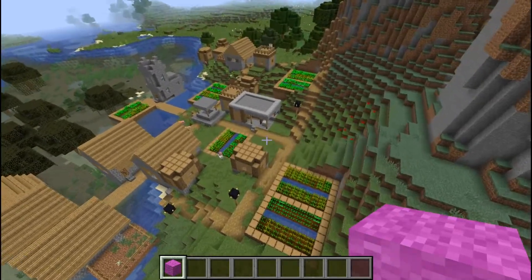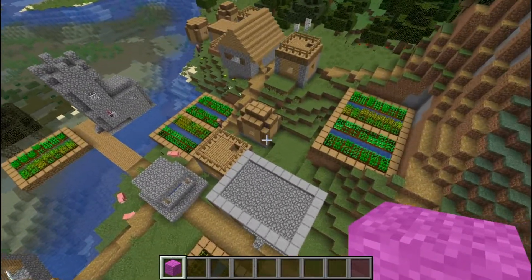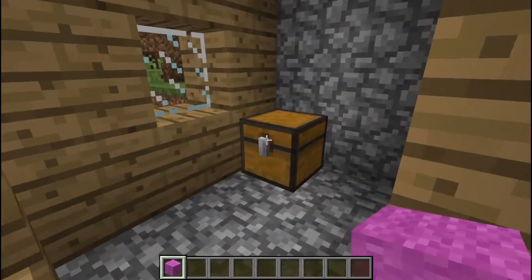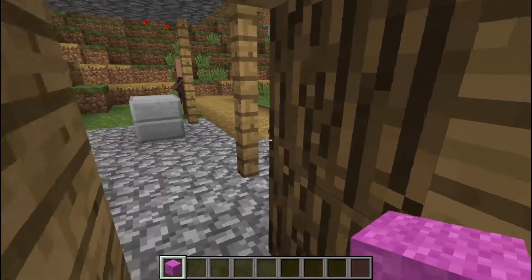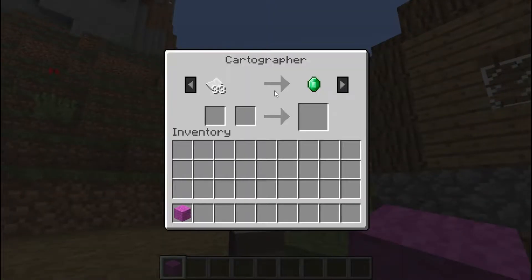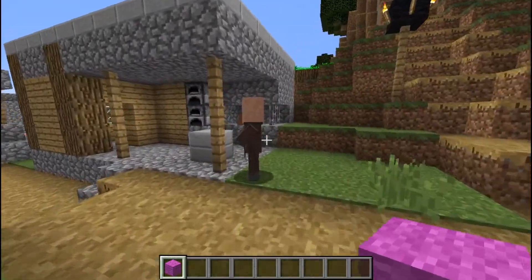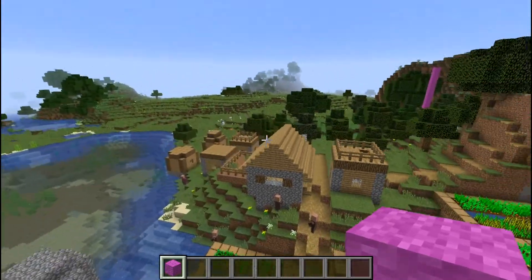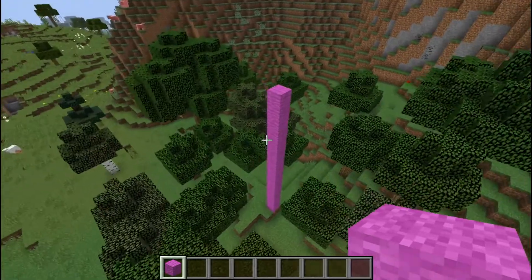Oh, it's got a blacksmith — I didn't even notice. Let's go ahead and take a look and see what we've got here. Hey, not bad — almost a full suit of armor right there. There's also a cartographer villager, which means you can get hold of a map. So awesome!